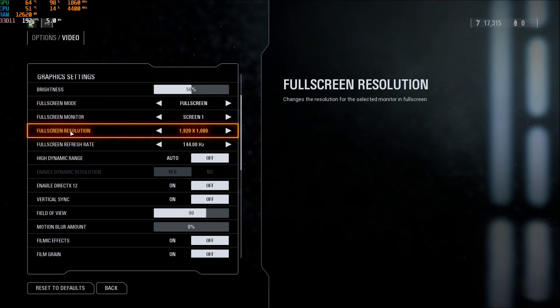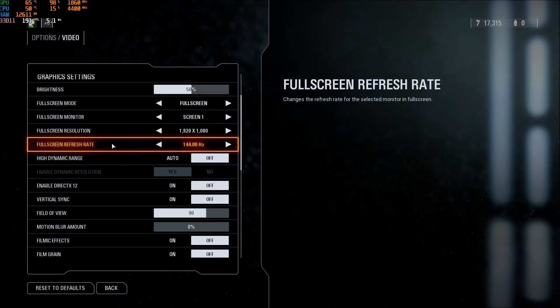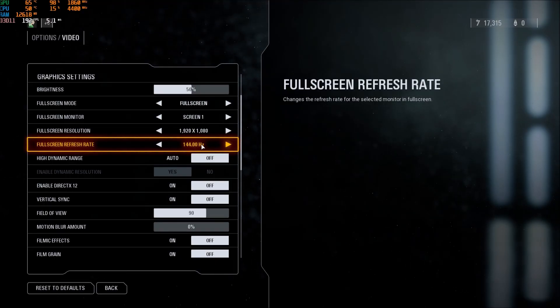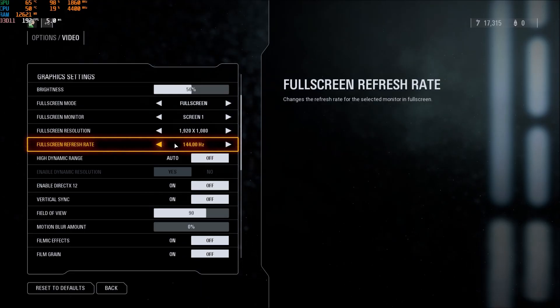After that, the resolution. I always use my native resolution. So if your monitor is 1080p, go with 1080p, 2K, whatever you're currently using. And your refresh rate — make sure that your refresh rate is matching your monitor. So if you have a 144Hz monitor, you should see 144Hz here. I see a lot of people that are playing at 60 when they have a 144Hz screen and they didn't even know. So really important to do that.